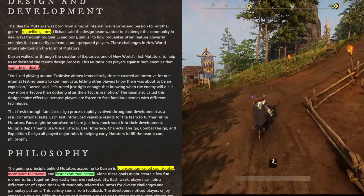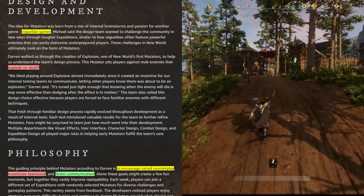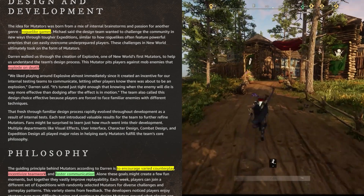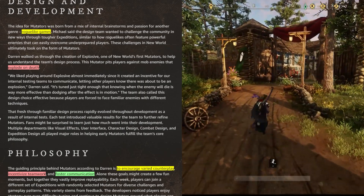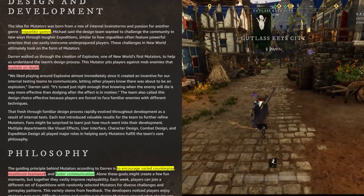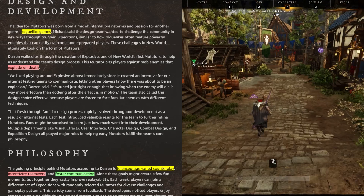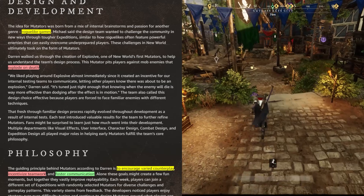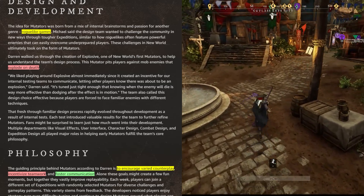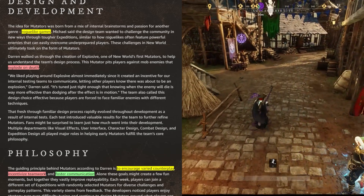Darren walked us through the creation of 'Explosive,' one of the world's first mutators, to help us understand the team's design process. This mutator pits players against mob enemies that explode on death. 'We liked playing around with these explosives almost immediately since it created an incentive for our internal teams to communicate, letting other players know there was about to be an explosion,' Darren said. 'This turned out tight enough that knowing when an enemy will die is way more effective than dodging after the effect is in motion.'